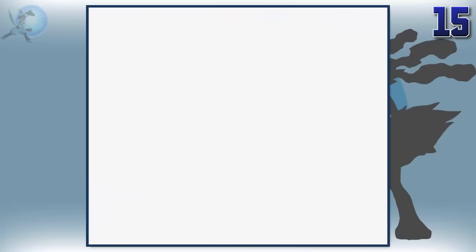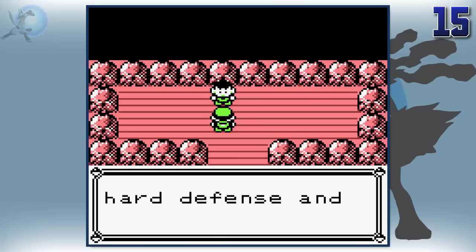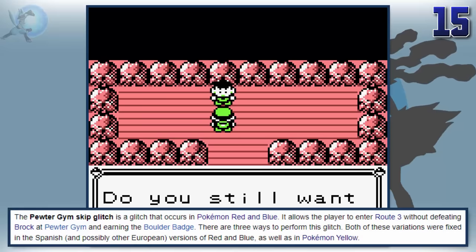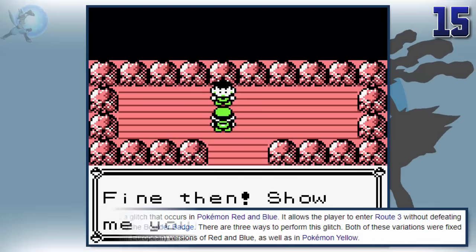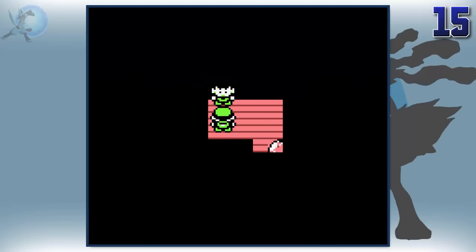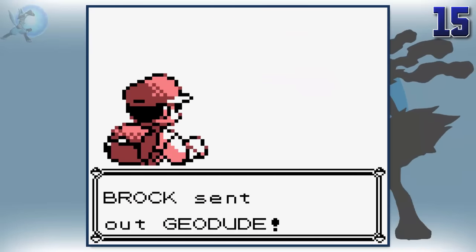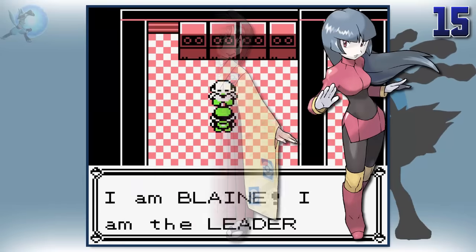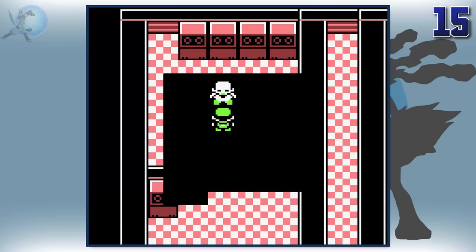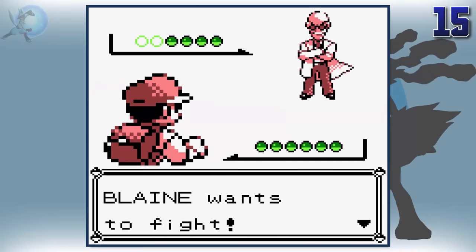Did you know it's possible to skip certain gyms in some Pokemon games? The best example is in the Kanto games — usually it's impossible to go through Pewter City without battling Brock, but there's a glitch that allows you to skip this gym, although it's fixed in certain copies. Even better, it's still possible to skip gyms without glitches. Because of the HMs required to advance through the game and the order you get them, it's possible to completely skip gyms like Surge, Erika and Sabrina, and fight other gyms like Blaine, the 7th gym leader, way before the others. You still need all gym badges to complete the game, but it's cool to know you can beat these gym leaders in almost any order.